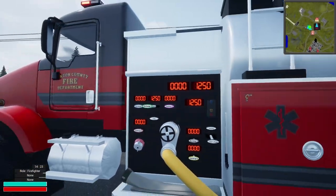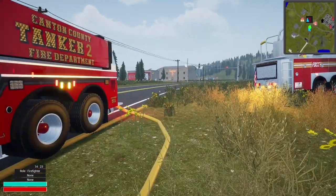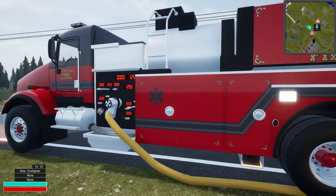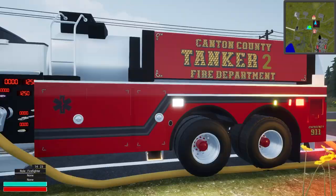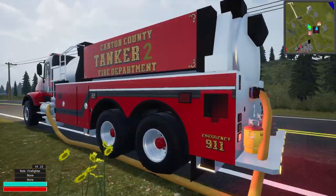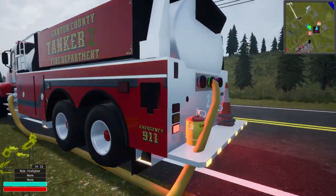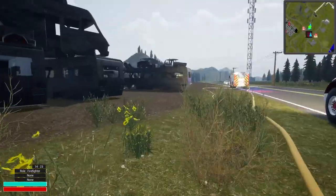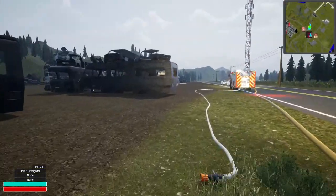It's already kind of under control before we could even finish getting the pump going. We're going to spray some water on it anyway. It was cool to go through the setup especially off the tanker. I kind of dig tanker two — it reminds me of a satellite truck because you can feed off of it so much. We could have gone to the ladder, we could have gone to a whole bunch of stuff. We're going to end this call and start another one.